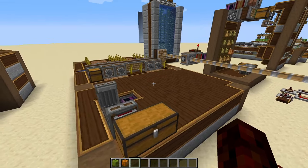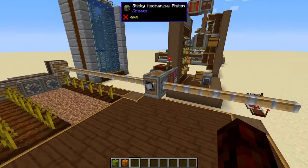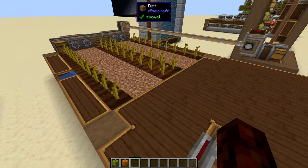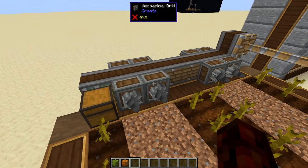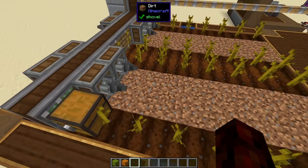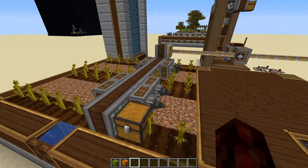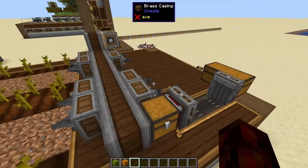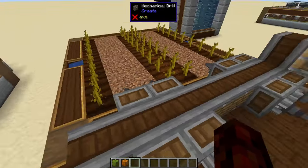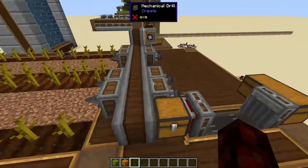This next farm is a pumpkin and melon farm, using a sticky mechanical piston. To actually harvest the melons and pumpkins, you need to use mechanical drills. Basically what a drill does is it'll break any block, collect it, and put it in the inventory. We have a piston taking this whole line of linear chassis, extending out and extending back.